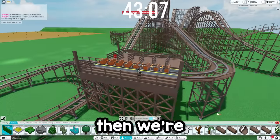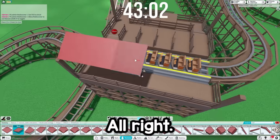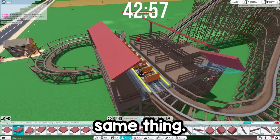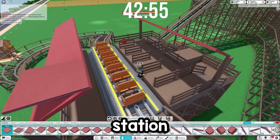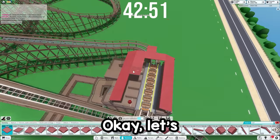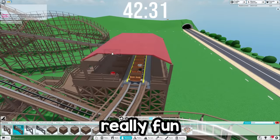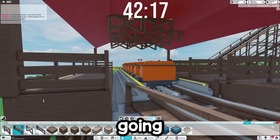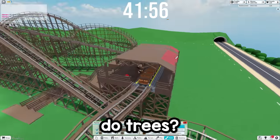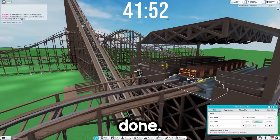Let me go up here, then we're going to get some roofs. Let's just place these right here, all along here, and then on the other side the same thing. This doesn't have to be the most perfect station you've ever seen — just a pretty basic little roof here. I'm going to just keep going right here, and I'm going to do trees because that is technically wood. This is pretty much done.